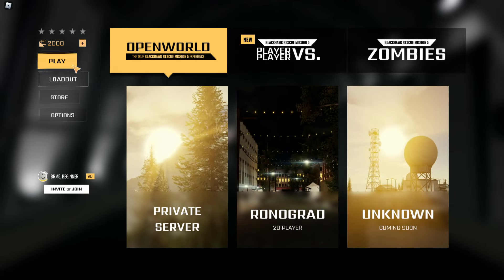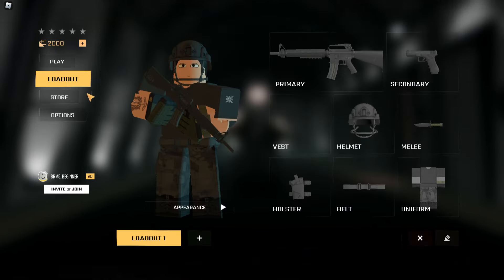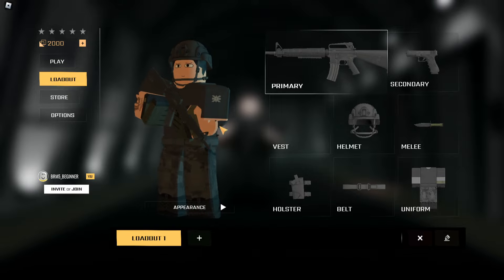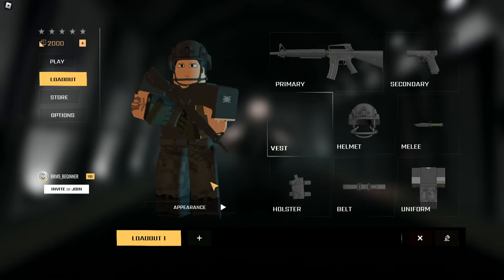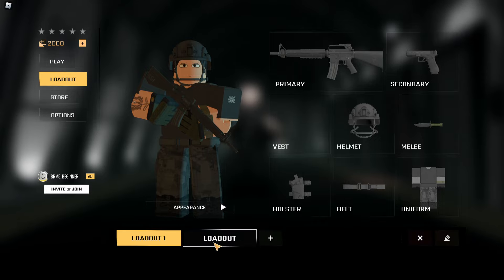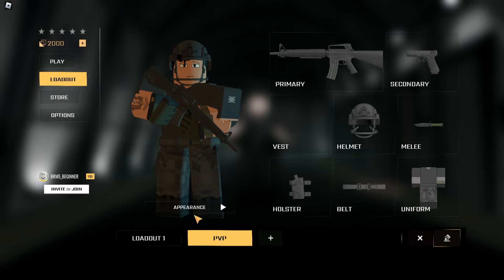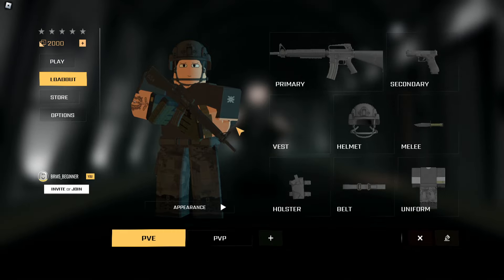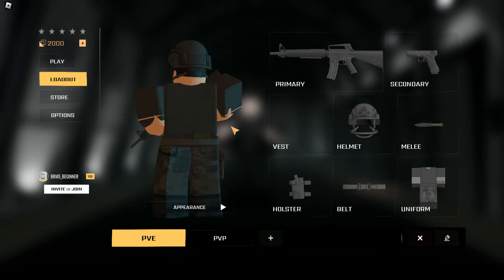To start off, head over to your loadout. Keep in mind you only have two thousand dollars and zero stars when you're fresh. The loadout is where you customize your character — put on new uniforms, backpacks, helmets, masks, and customize your weapons. You can create four loadouts but I'd recommend sticking to two. You can press the plus sign to create a new one and rename it, such as a PvP loadout or an open world loadout.